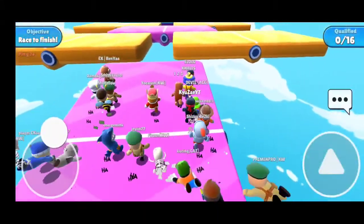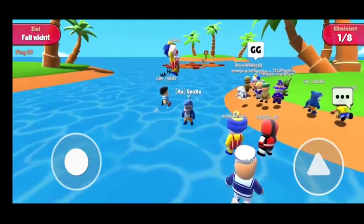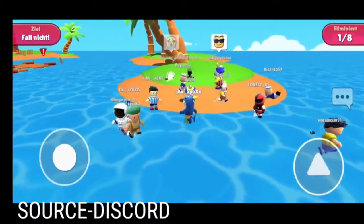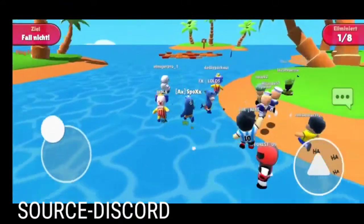Glitch number one: the bombardment glitch. This is the glitch which is being displayed here. As you can see, there's no ship, and the players can easily move too. This is a rare glitch.